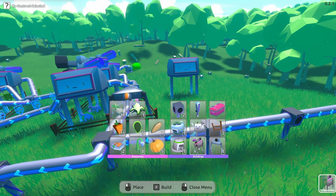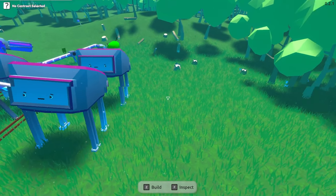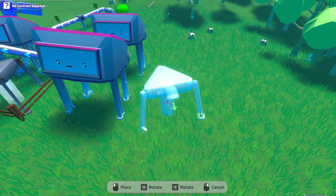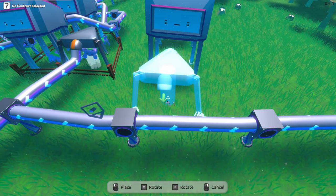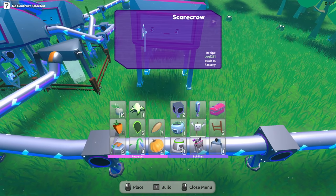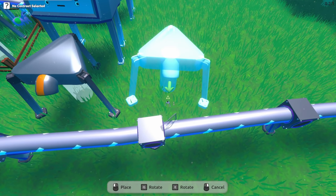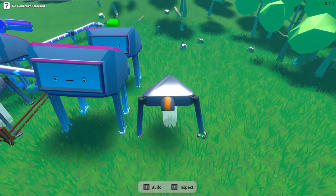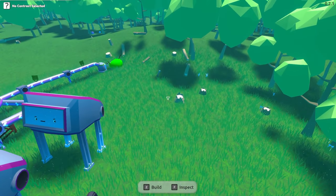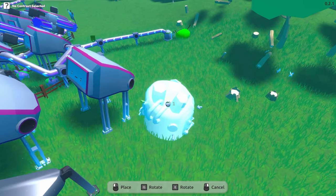We're going to make two of those and then we have to make eyeballs as well. We'll need an elevator for obvious elevation reasons, so let's put that right here. We're gonna output that to here, and then we need to get eyeballs — that means we're gonna need another factory. Do we want to pull from the same slime deal?